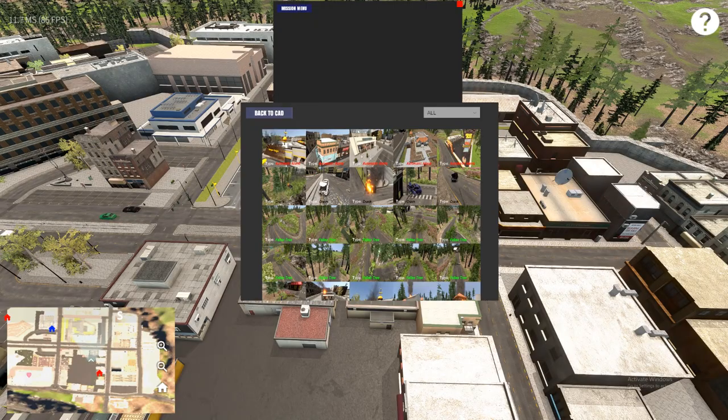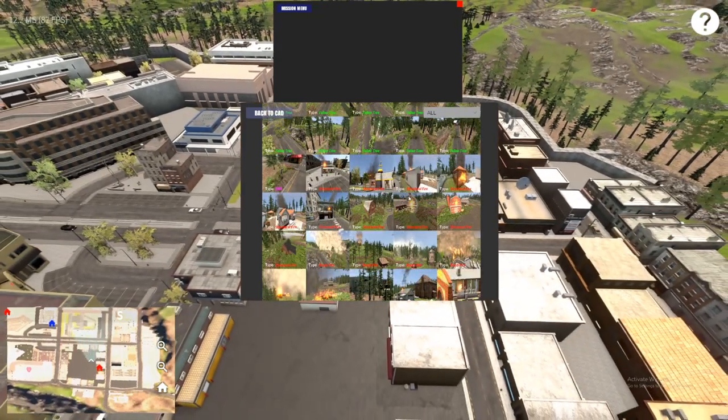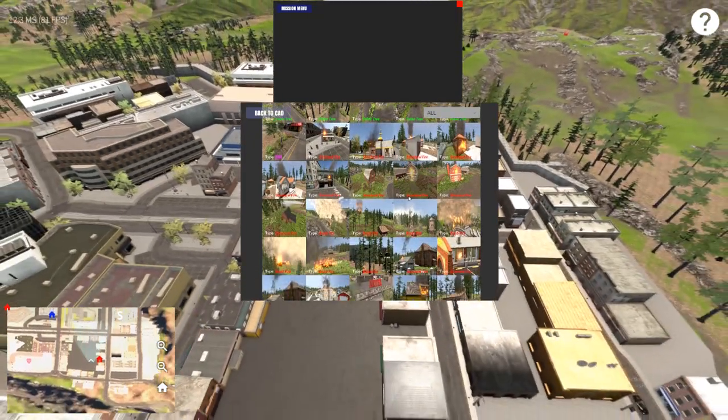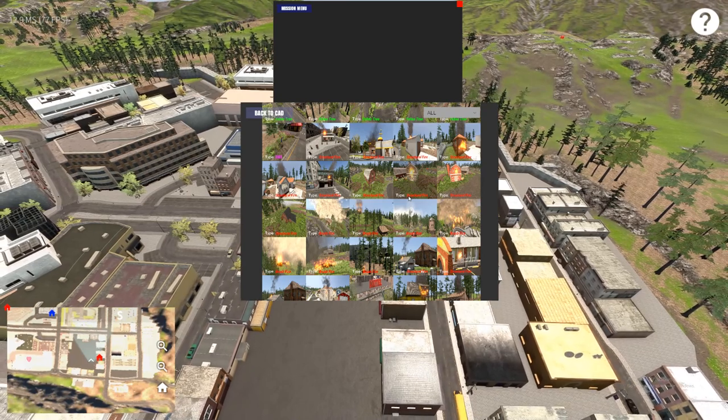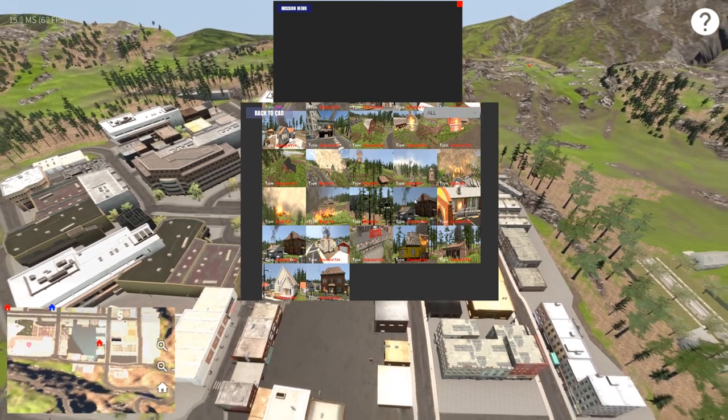Which will bring up this menu that shows every call currently in the game. Just on this map, Manhattan and Brooklyn have like three times more calls, but we will be adding more calls to Montgomery. This is really helpful for people who want to play a specific call but don't want to have to force a bunch of calls to get it, and you can also kind of see a preview of the calls.